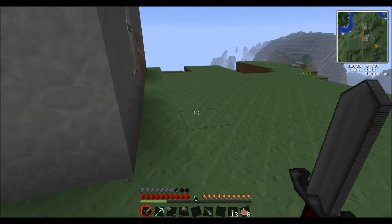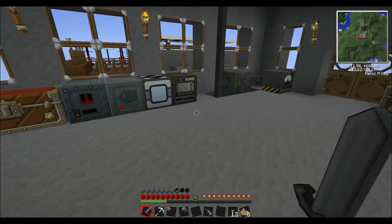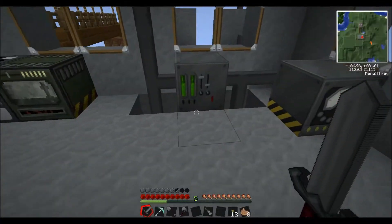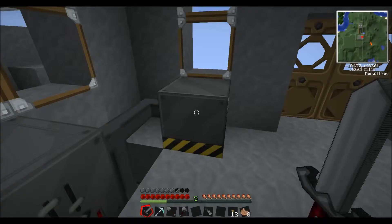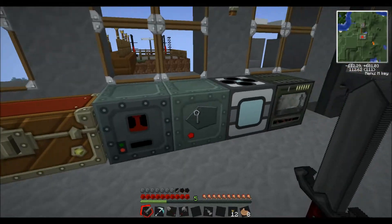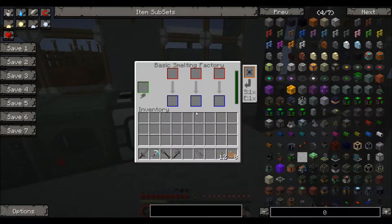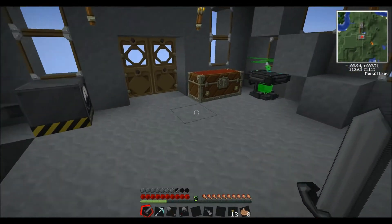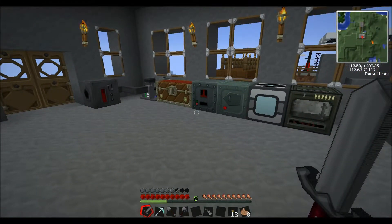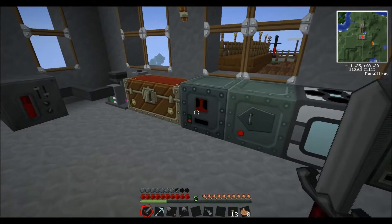If we just head on inside, as you guys can see, all the machines are connected via the advanced battery box. We've got the coal generator here as well adding a little bit of extra power, and we've got the crusher, the enrichment chamber, metallurgic infuser, and the basic smelting factory. I haven't bothered putting in the electric furnace simply because we've got the basic smelter and didn't see the point.